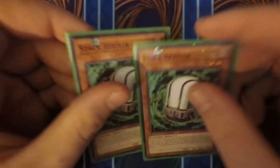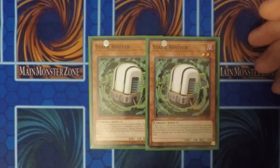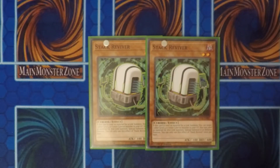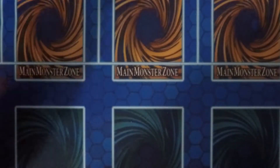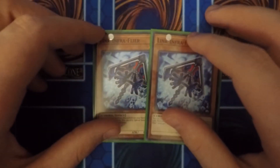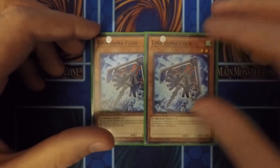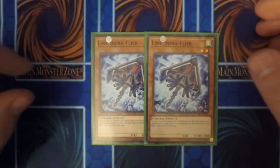Next up, as I mentioned earlier, I run two Stack Revivers as a retrieval card for linking and retrieval plays. And as I also mentioned, two Link Infra Flyers. This card is good for special summoning power when you control Link Monsters already, because they're supposed to summon to a monster's own bonus points too.